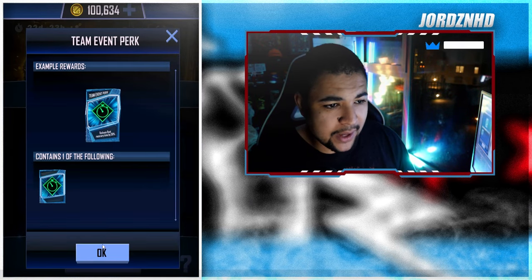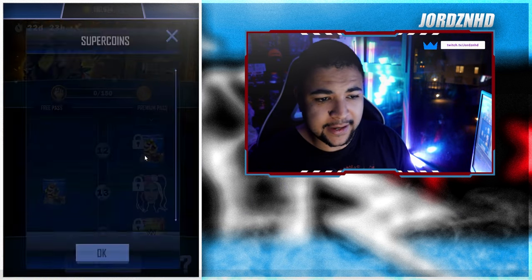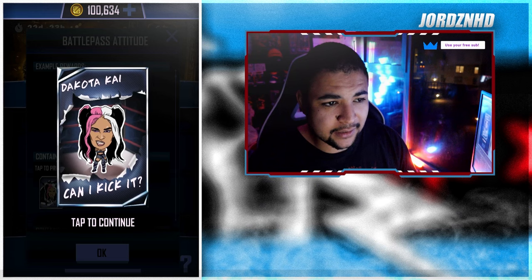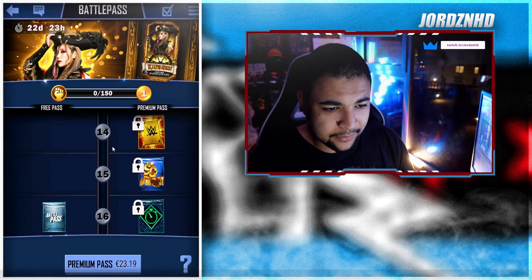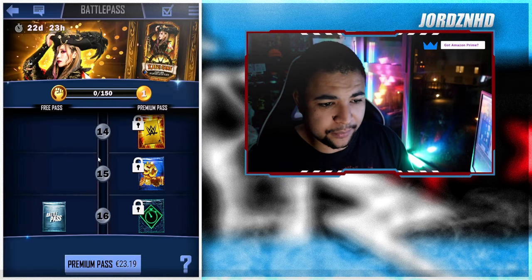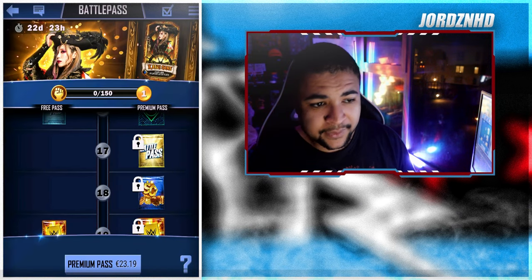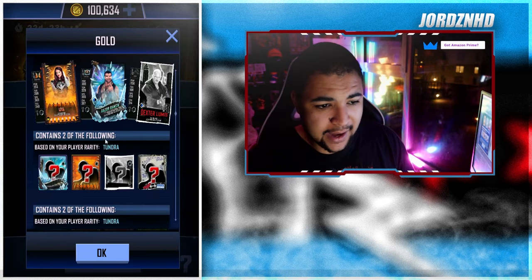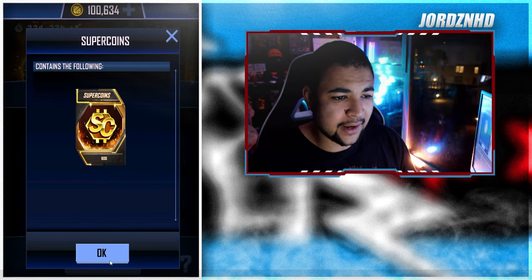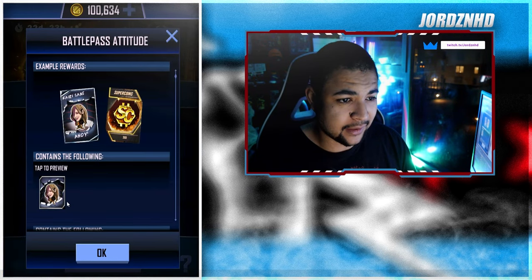Level eleven you get a bout reducer for team events of 30 percent - that's not bad. Level twelve is 500 super coins. Level thirteen you get a Dakota Kai attitude plus 200 extra super coins. Level fourteen you get an RDP pick. Level fifteen you get super coins. Level sixteen you get a Money in the Bank back-reduce perk that reduces time by 15 minutes. Level seventeen you get a gold pack which can contain anything from Detention to Tundra. Level eighteen is an extra 800 super coins.